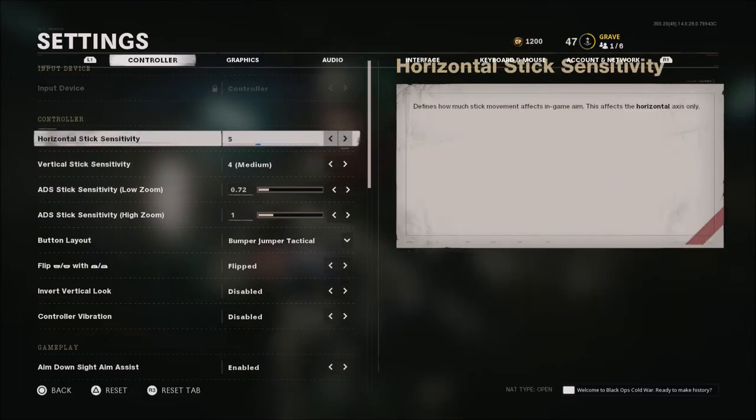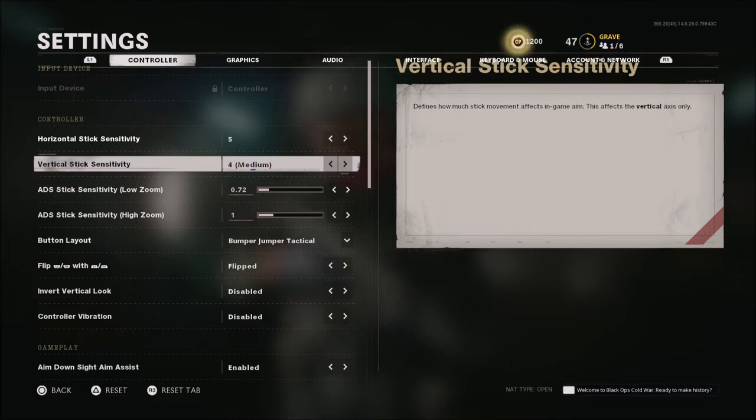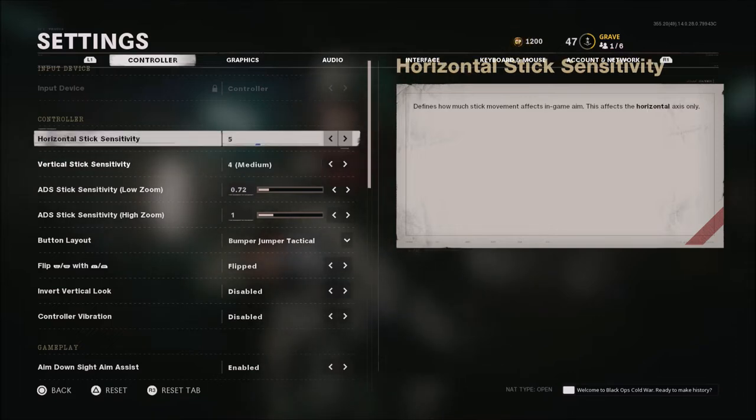As of right now, horizontal stick sensitivity is 5, vertical is still at default at 4. I've only been playing the game for a couple days. Usually every COD I run 6/6. I'm assuming that's going to stay the same this year, but I will make an updated video if any of these settings change. Right now 5/4 is working out well for me, but this is pretty much one of those things — whatever you're comfortable with.